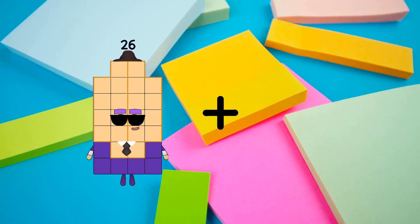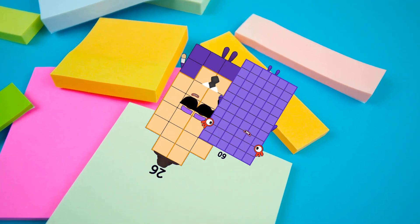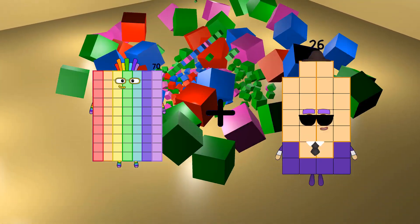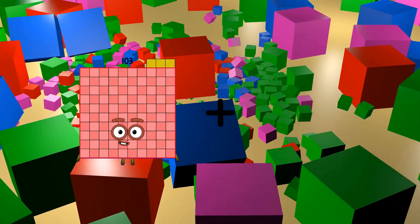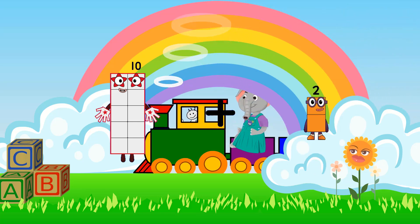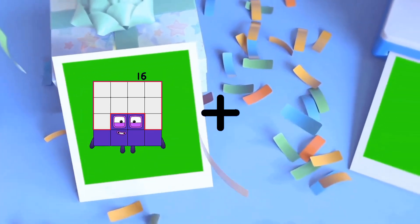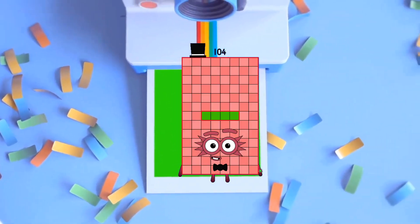26 plus 60 equals 86. 70 plus 86 equals 156. 10 plus 23 equals 33. 16 plus 88 equals 104.